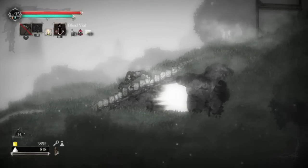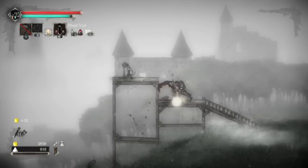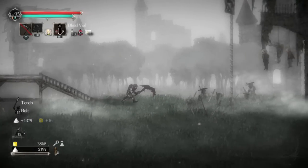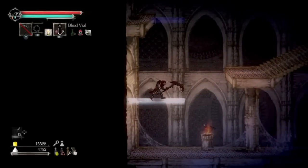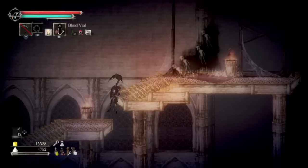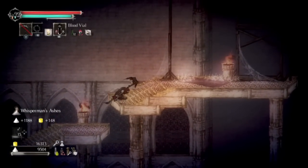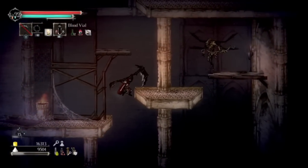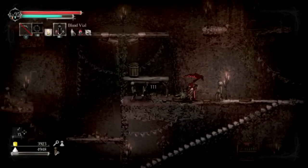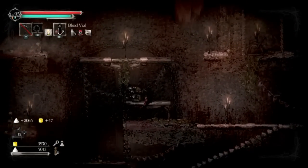As far as platforming is concerned, it is top-notch. Controlling your character's movements is very responsive, allowing enough in-air control to make all the jumps you need to. Harder jumps requiring pixel precision are generally relegated to secret areas hiding hidden treasures. The game also offers a generous ledge grab that will pull you onto a platform if you fall a little short, and getting access to the air dash helps a lot with any platforming woes. In general, the layout of each area makes traversing the world fun rather than frustratingly difficult — they leave that up to the enemies.